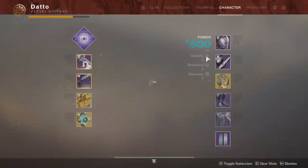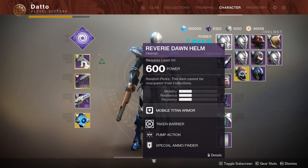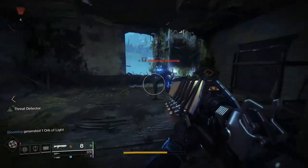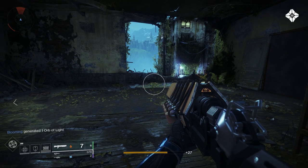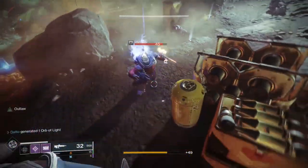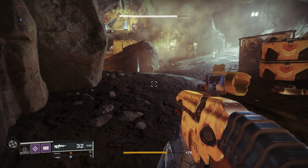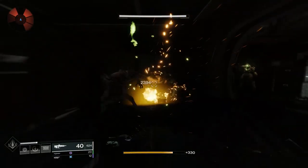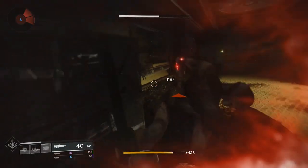So how much energy are we even talking here? A normal super with no mods and no activity takes 5 minutes to charge. Pump action — the shotgun bonus — reduces this by about 5-6 seconds, or about 1.7% cooldown reduction per kill. Remote connection, aka sniper kills, gives about a 7 second reduction. Ashes to assets is approximately the same, with enhanced ashes to assets being about 9 seconds. Hands on is about 9 seconds in reduction, with 2 kills back to back giving a super in 4 minutes and 42 seconds. Heavy lifting was also approximately 9 seconds.